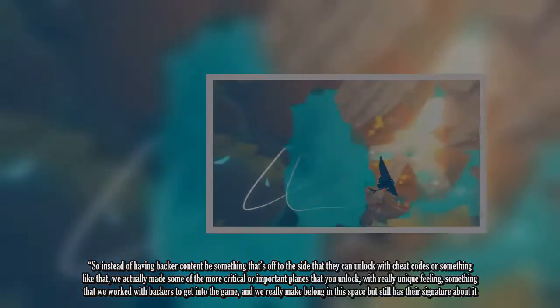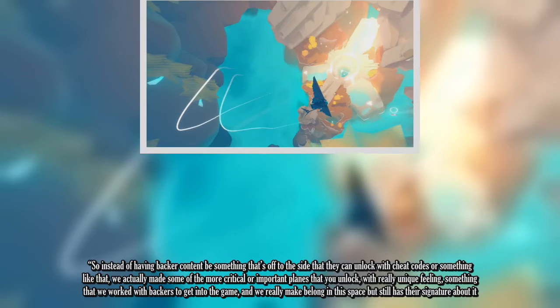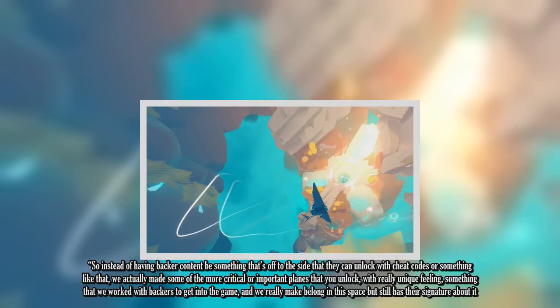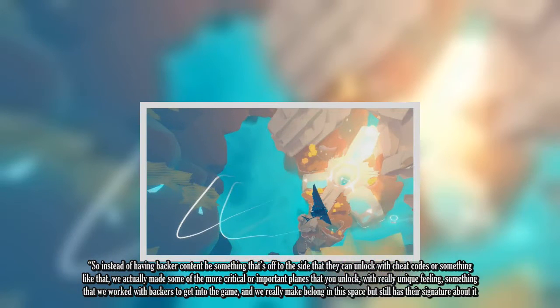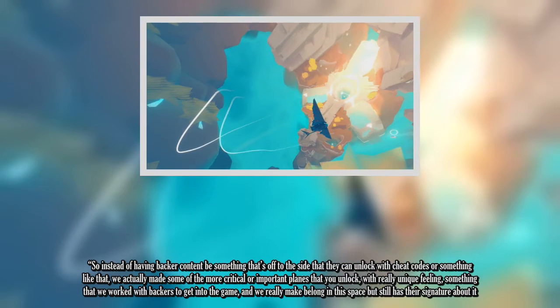"So instead of having backer content be something that's off to the side that they can unlock with cheat codes or something like that, we actually made some of the more critical or important planes that you unlock with a really unique feeling — something that we worked with backers to get into the game, and that truly belongs in this space but still has their signature about it."